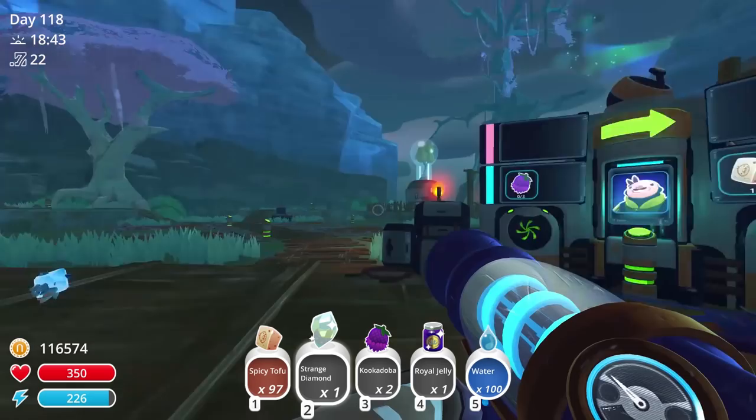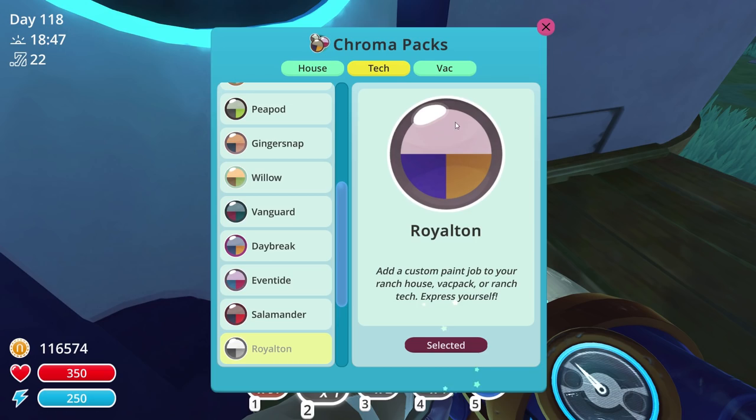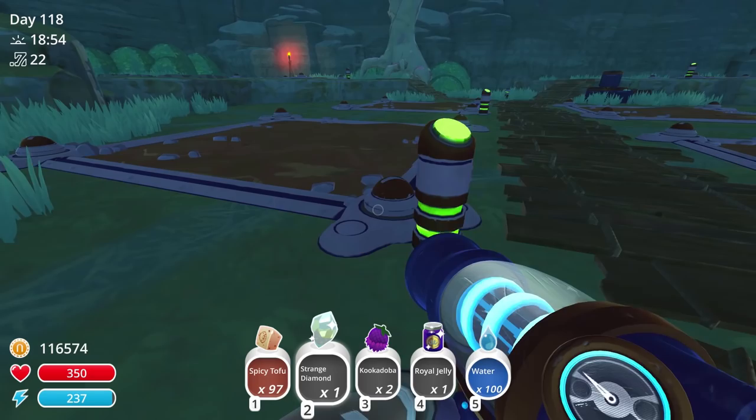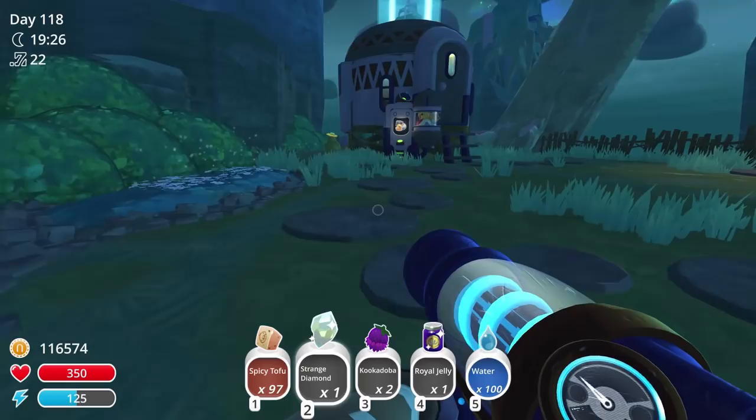Is that it? I thought I was gonna be able to go in here and do stuff. Let's just color — what do you say? This is already the color though. Okay, Royalton — the vac is gonna be royalty. Oh, it is! It's so pretty. We did it. What should we do with this stuff? We could do corrals, we could do Saber corrals, but Saber stuff isn't worth that much.